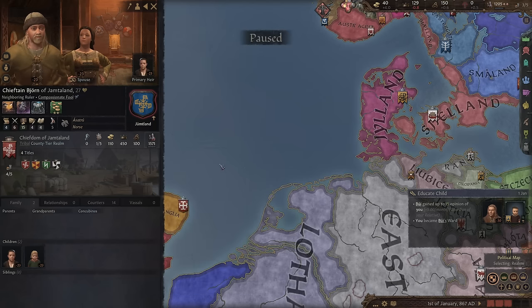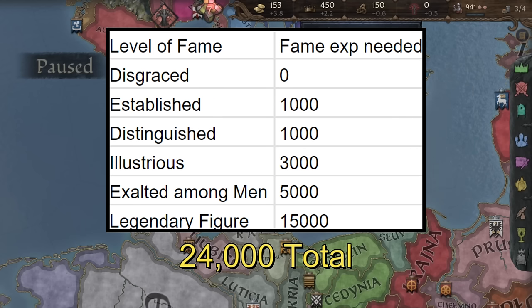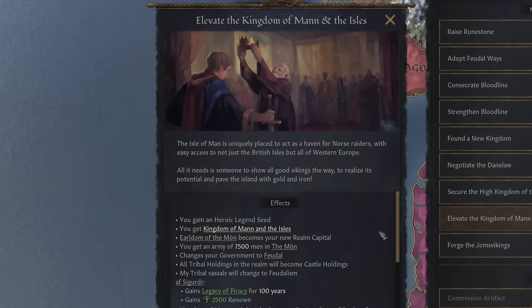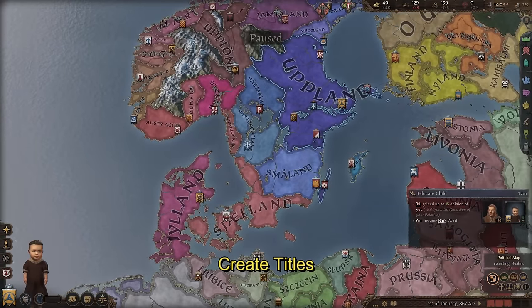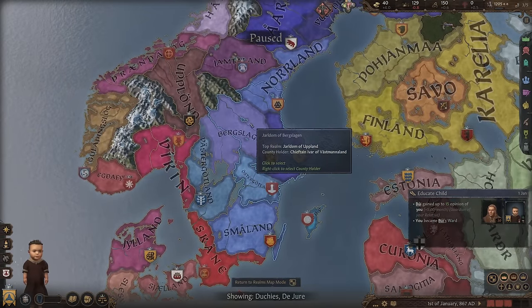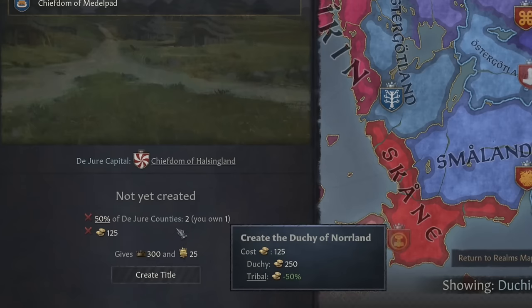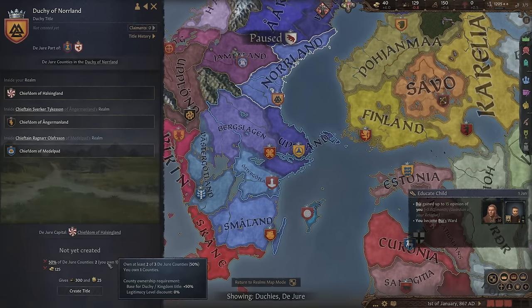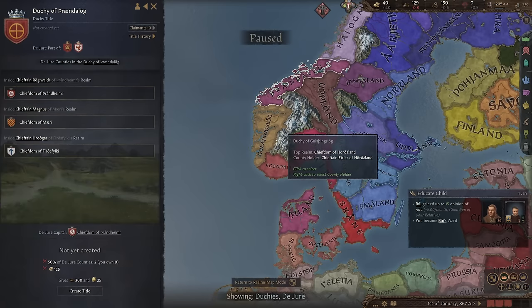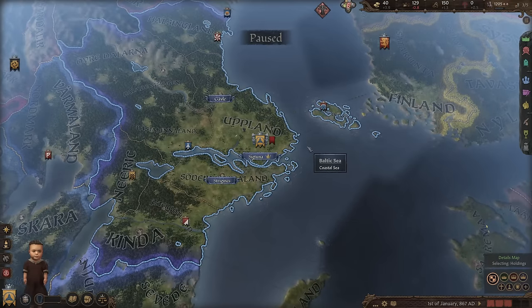My first overarching goal is to get to level 6 fame, which is 24,000 total fame XP. This lets me take a powerful decision that gives 7,500 special inheritable troops — the backbone of sustaining a big empire, so I will not use them unless the situation is dire. In the early game, the fastest way to gain prestige is to create multiple duchy titles. For 125 gold we get 300 prestige. So my plan is to conquer the bare minimum. Good early targets include Visby, Norland, these western duchies, and the northern islands.